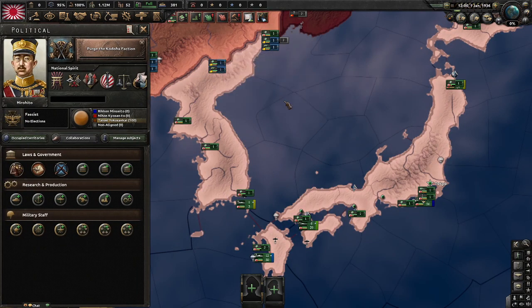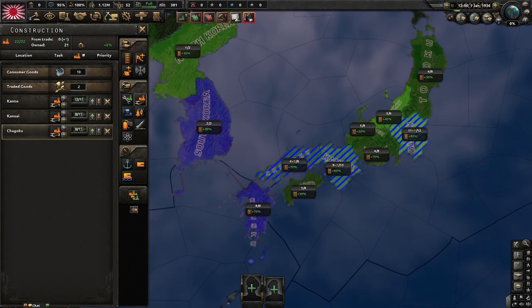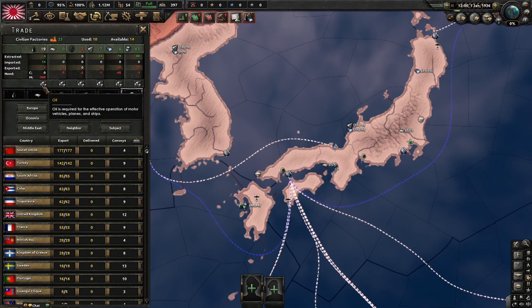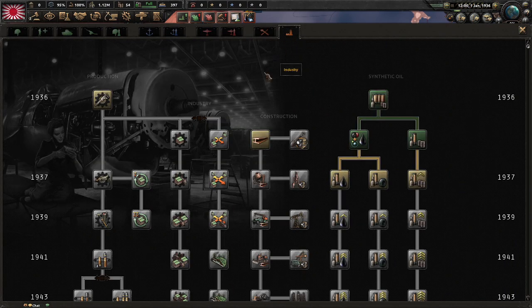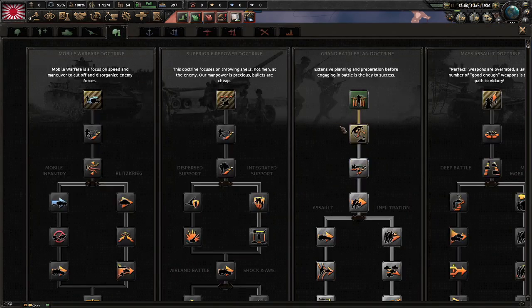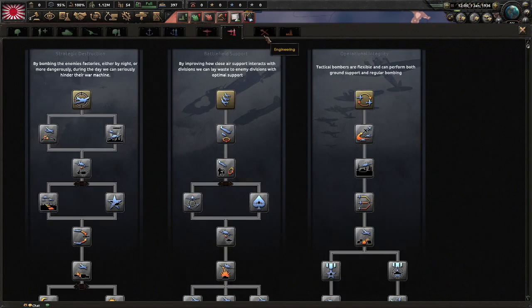We will go for the Purge the Kodoha Faction, which is the historical route for Japan. For industry, let's just build civilian factories for now, because these are only for China. Don't forget to stop trading with the USA for oil.